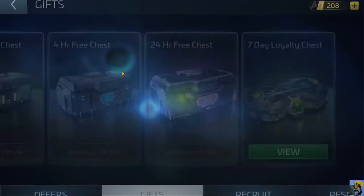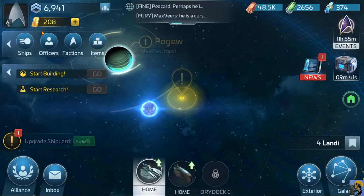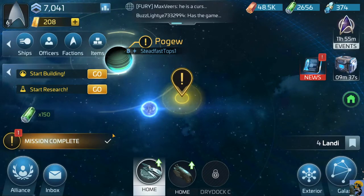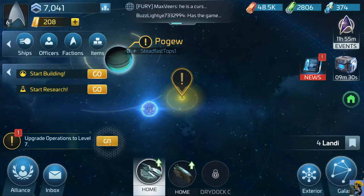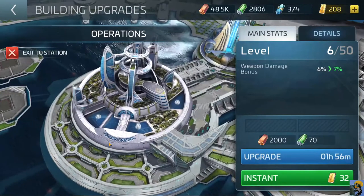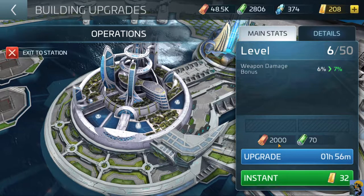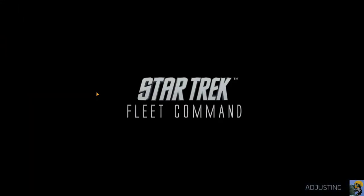We upgraded the shipyard to level six so we get some rewards for doing that. They want us to upgrade operations to level seven, so let's go see about that. Inside our base, upgrading it would take an hour and 56 minutes and 2000 cinnamon sticks. Let's click on upgrade and start research.